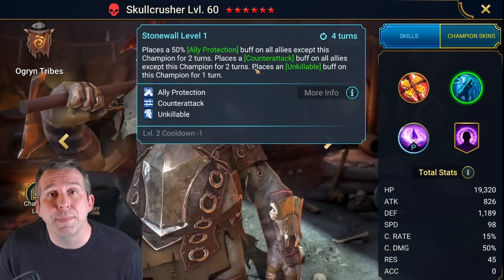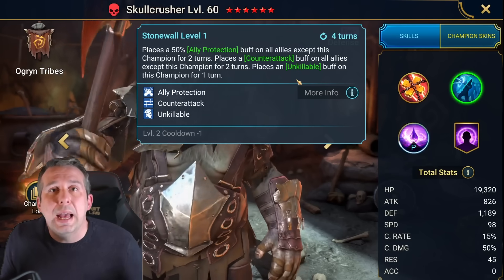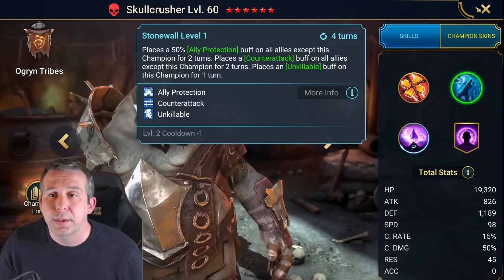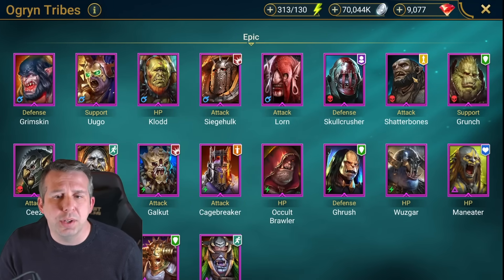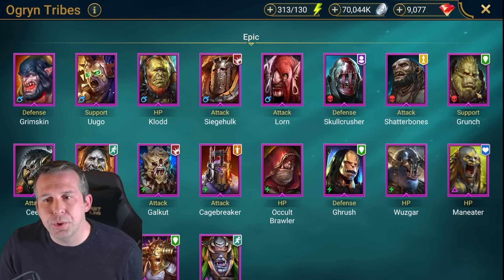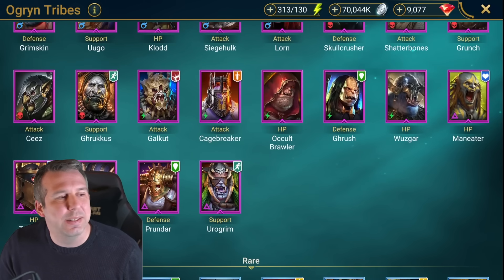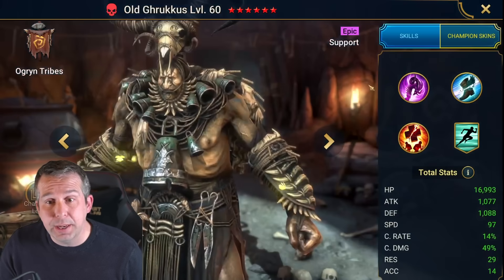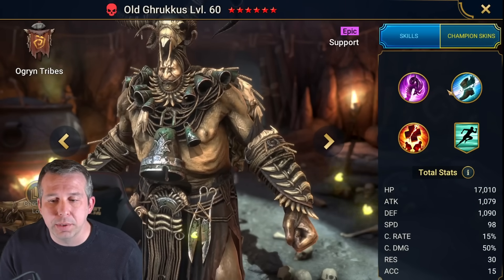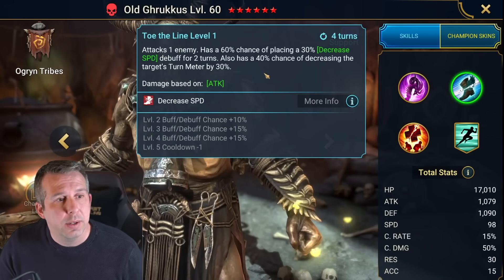Shatterbones has got some good turn meter control, good for waves, but there's normally a better option, probably wouldn't build on most accounts. Grunge: nice cleanse, might use in Never Spider but again better options. Seize: no thanks, pretty trash. Truckers: decent epic, overlooked for no real reason - triple A1 is good for Fireknight, got a decreased speed ability, turn meter drop, and heal reduction. He's almost made for Fireknight, really good Fireknight dungeon champ.